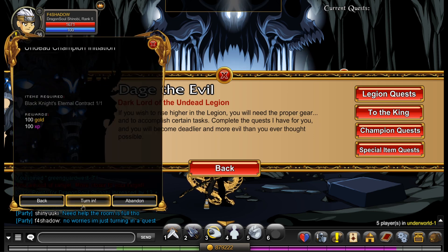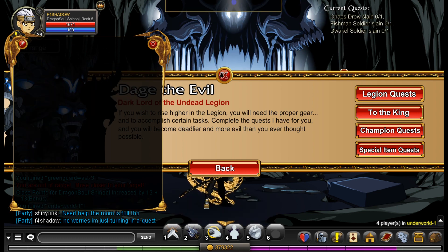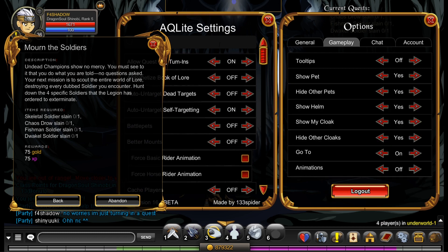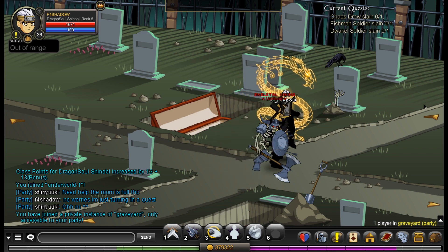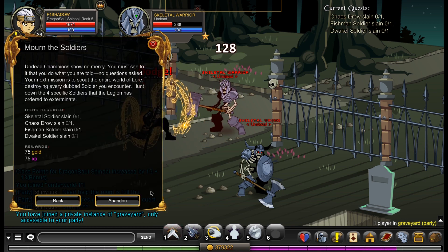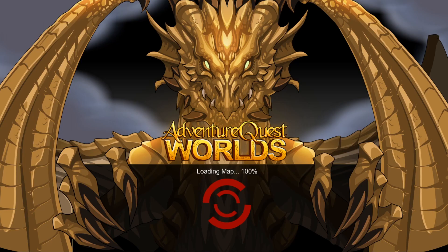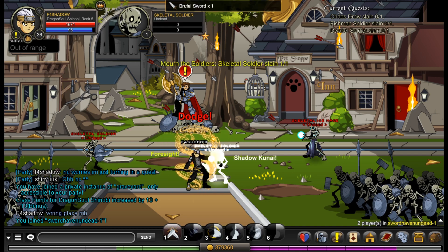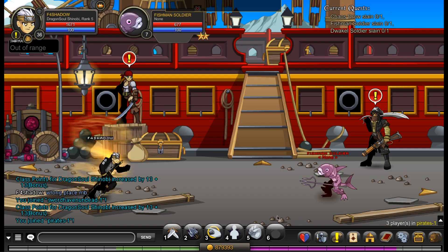So now we turn this one in — there's the first one done. And we are on to Mourn the Soldiers. For this one we just kill a bunch of different soldiers, as the name suggests. The first one is Skeletal Soldier, which you get at Graveyard. Skeletal Viking — oh no, that's a Skeletal Warrior. We want Skeletal Soldier. I think we have to go to Swordhaven Undead — yeah, here they are. And then we need a Fishman Soldier, which is at Pirates. Oh, what a guess — I'm actually insane.